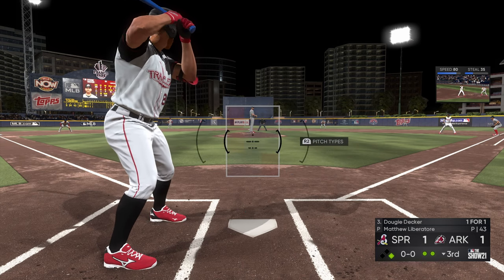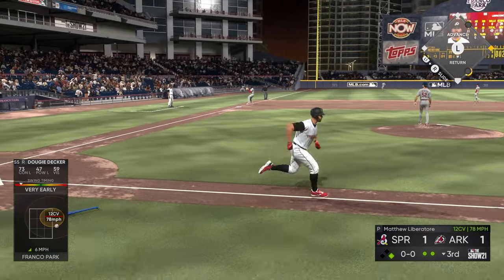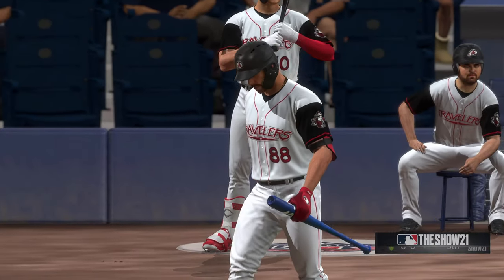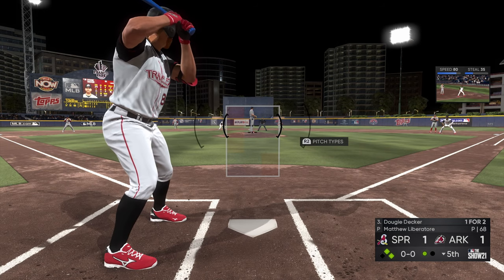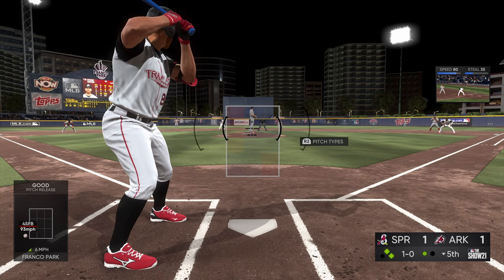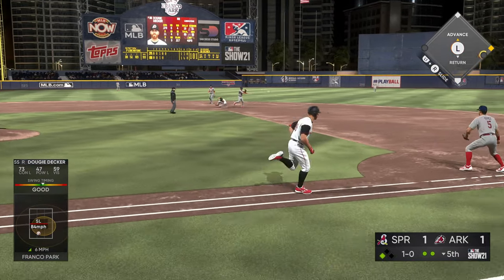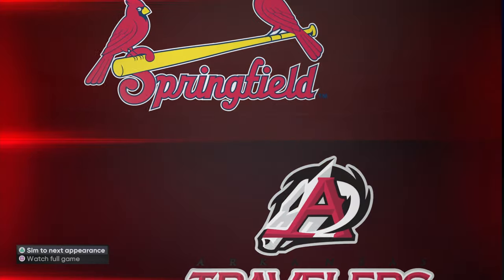Man on first base, batting eighth — fair enough, let's see if we can advance up to second at least. From the belt — ooh, is that going to get through? Nope, they got it. We're safe! We need to beat that — that's the challenge done. Back to the bottom of the fifth, two men on, one man out — an opportunity to get some RBIs. I seem to be swinging at pretty much everything. Straight back up the middle again but we messed it up — we are definitely not batting clutch, six to three.